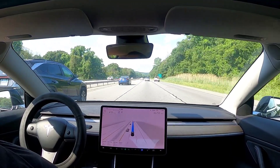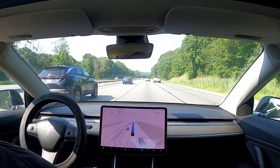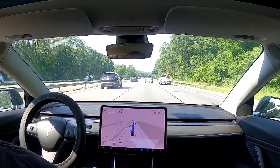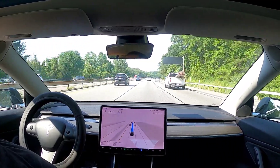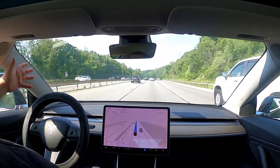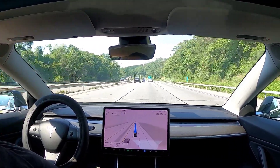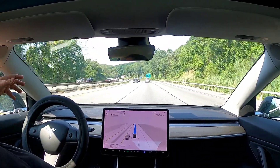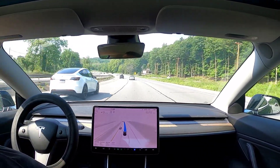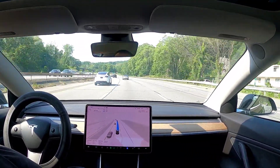Got a Model Y behind me — a white one, might be the same one we saw on the Sawmill. Here comes another guy — and look at this guy. Riding up on that car's bumper and swerving over like a maniac. I don't see the point of that, especially not in Saturday traffic. But that's a brand new Model Y — no plates, paper in the window. One sold this quarter.